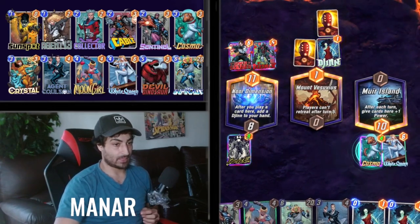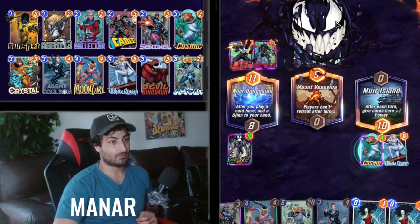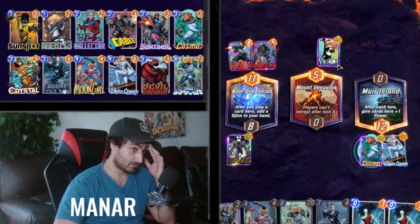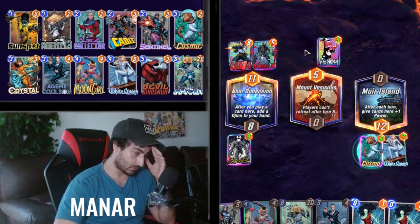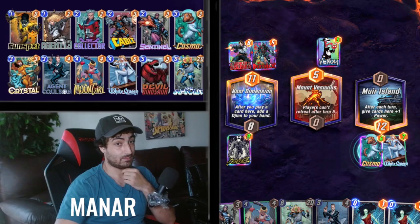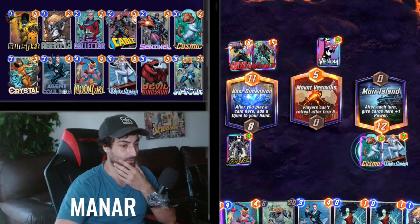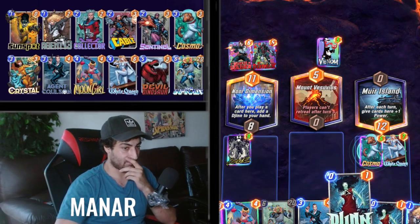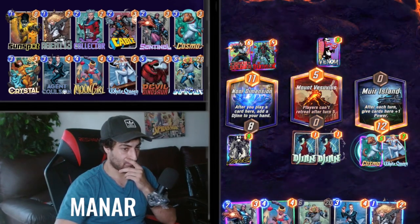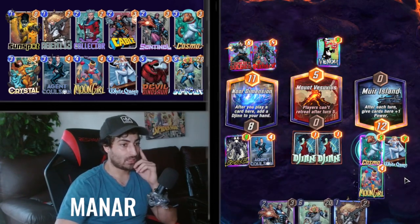Focus up guys, I think we got this if we draw well. He played like three Gems so he's gonna get like six energy or just two energy — it's not huge. I don't have my baby. I don't get to play it.